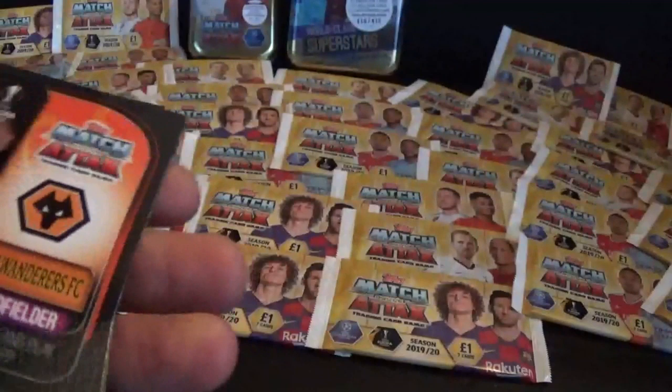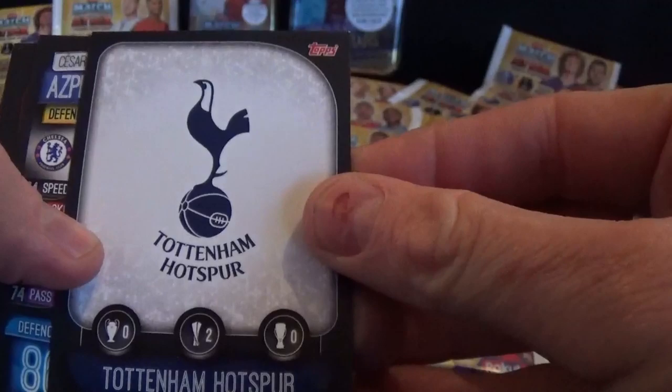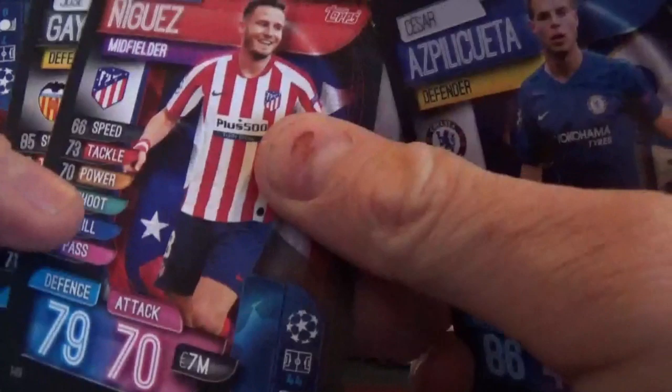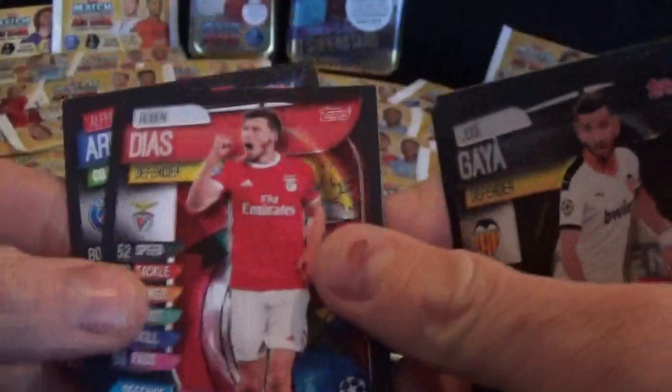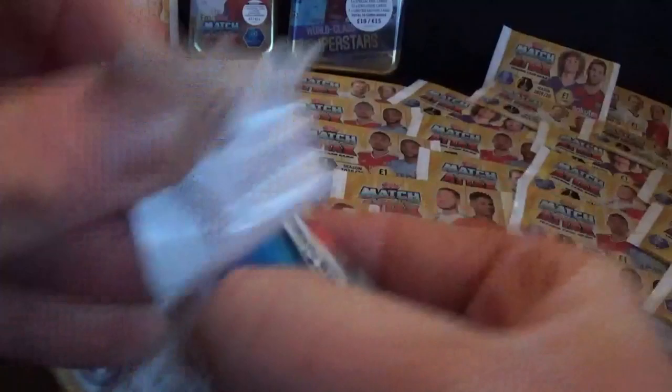We've got 2 x 100 Clubs so far, so we're doing quite well. We have MVP card Martineau and the Tottenham Hotspur club badge for the fourth time. Azpilicueta seems quite popular. We also have Niguez, Gaya, Diaz and Aliola - wow, some good cards already!